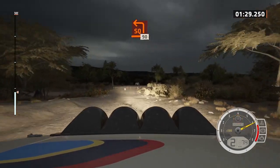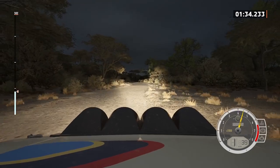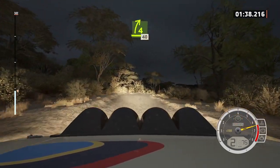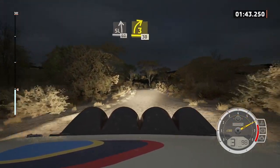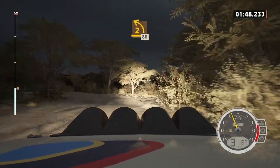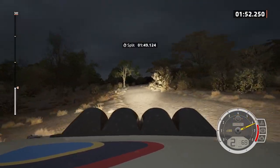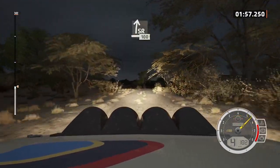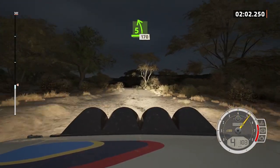Turn square length, 90. 4 right short, 40. Slight left, 60. 3 right short, 30. 2 left, 80. 90, slight right, 90. Slight right, 90. Slight right, 100. Find that short, keep in, 170.